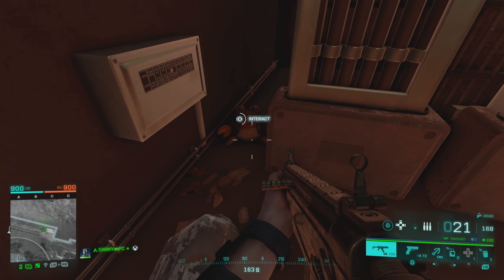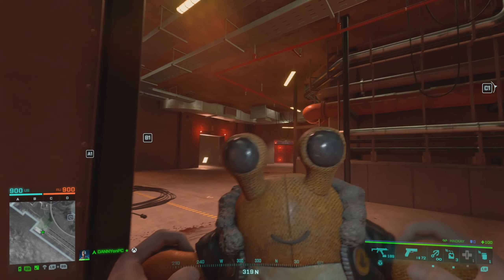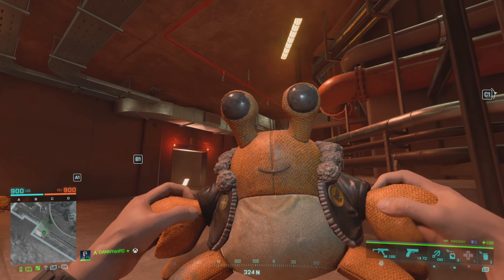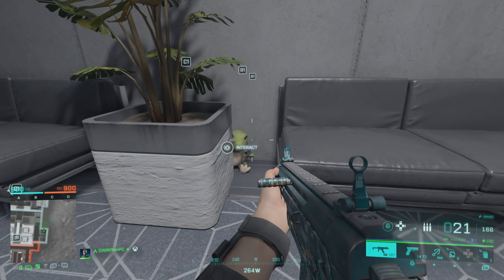On the Redacted map you can find super cute plushies of a shark, a penguin, a crab, and a T-Rex — signifying all the big Easter eggs of Battlefield. There is only one plushie per round.